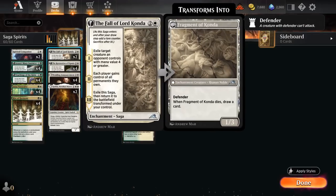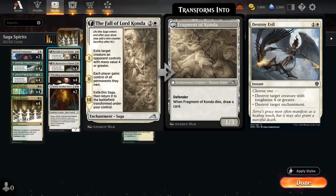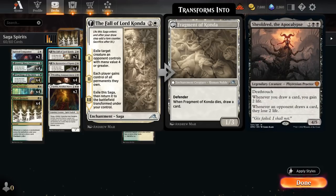Architect of Restoration is a 3/4 with Vigilance that makes additional Spirit tokens when attacking or blocking. Then two copies of Fall of Lord Konda — definitely a flex slot. You could play Borrowed Time instead as a more general-purpose answer, or some main-deck copies of Destroy Evil to deal with opposing Wedding Announcement or Fable of the Mirrorbreaker, as well as answering Shieldred — our main concern. Shieldred can punish us for drawing a ton of cards with Rite of Harmony. Fall of Lord Konda is a perfect answer since it exiles Shieldred even if the enchantment leaves the battlefield, and Shieldred stays exiled. We can also transform it into the Fragment of Konda, which provides more value with Rite and draws a card when it dies.